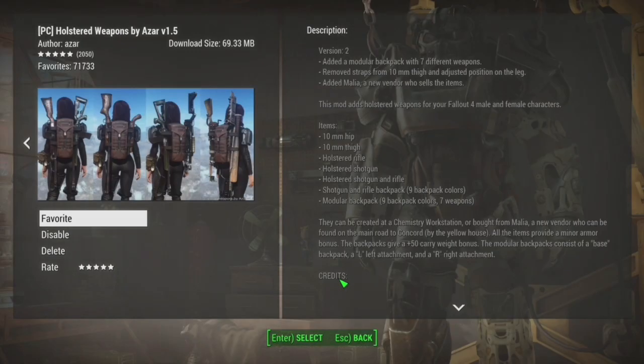The last mod you'll need for this outfit is the Holstered Weapons mod by Azar, version 1.5. It basically adds in a whole bunch of holsters, holstered weapons, and backpacks with weapons in them. I don't believe the backpack on this build is from this mod — I think that's from the Minutemen mod — but you might notice I have a gun sticking out of the backpack. That comes from combining these two mods together. The textures don't work perfectly, but you'll get what I mean.